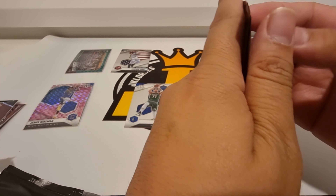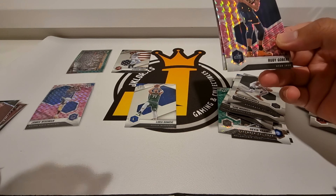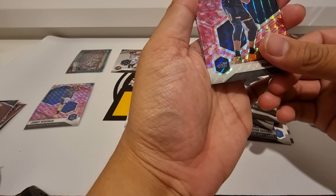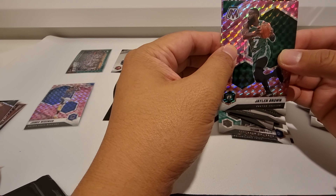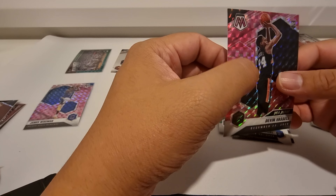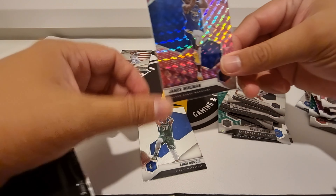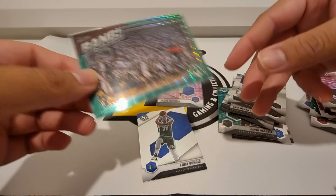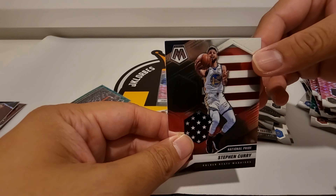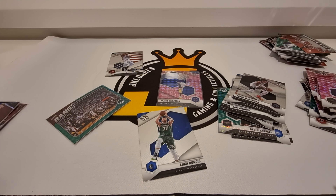So for our last bonus pack: Rudy Gobert, another rookie Jaylen Brown, and last card from this break — rookie Devin Vassell again. Looks like a Devin Vassell break! So just a recap — here are my favorite pulls: Luka, James Wiseman camo, the Ray Allen insert, and the national pride Stephen Curry card. If you guys enjoyed this break, please leave a like, comment which card is your favorite pull, and if you haven't subscribed please subscribe to our channel. I'll see you guys on my next break — thank you, bye!